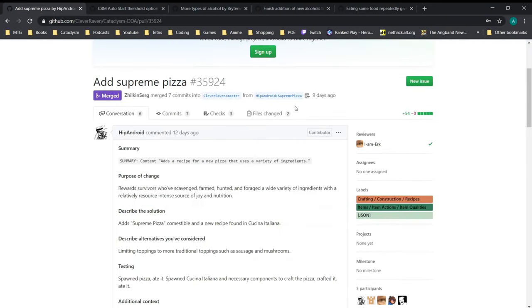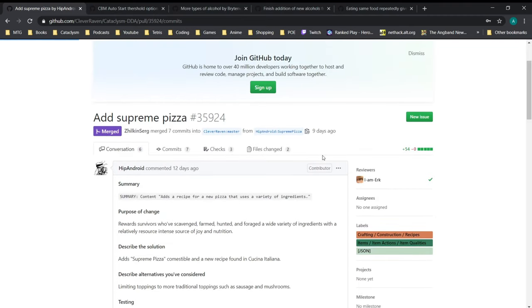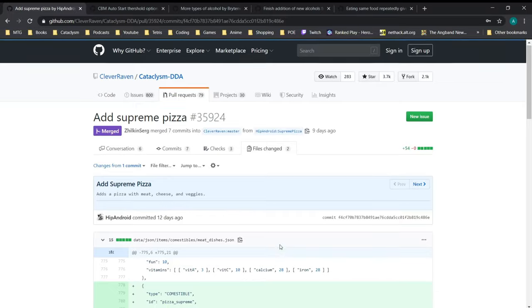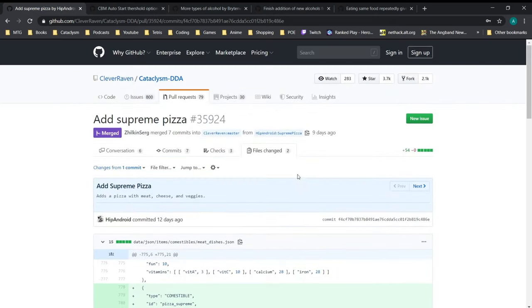Next, we got the addition of Supreme Pizza. A Supreme Pizza is generally a term given to a pizza with lots of different toppings — a combination of meat and veggie. Previously we had meat pizza and veggie pizza, and that was it. We now have Supreme Pizza including a recipe for it. You can use a combination of meat and veggies, which is the whole point. I like Supreme Pizza in real life, so I thought I'd throw a shout out.